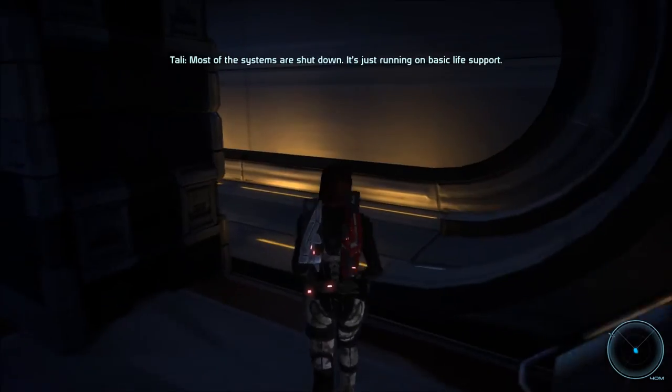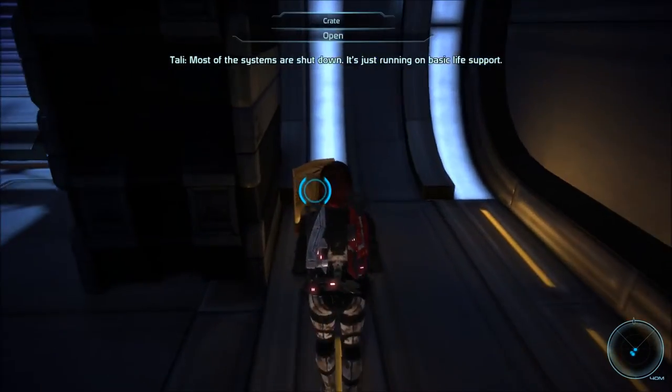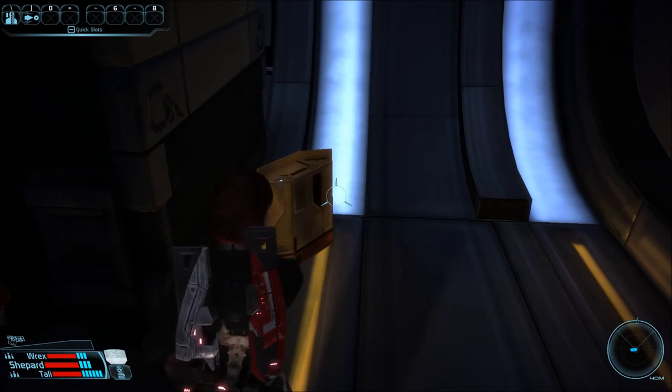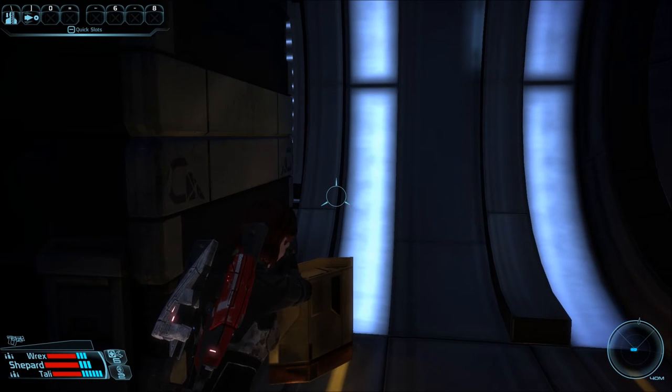Empty. Most of the systems are shut down — it's just running on basic life support. Well, here's a crate. These places are spooky; I think they're supposed to be. A pistol, shotgun, and medium armor for human.